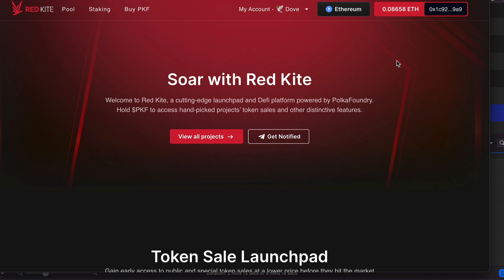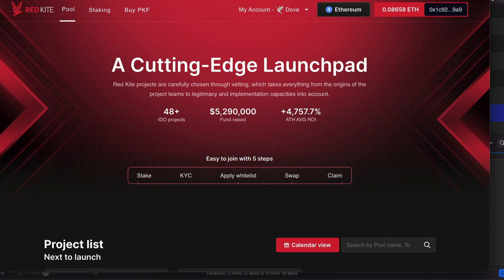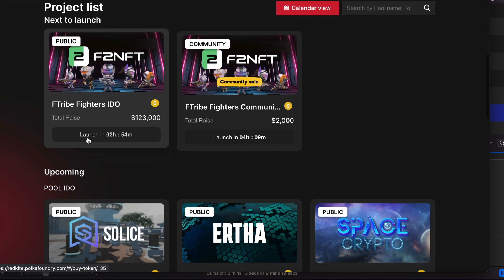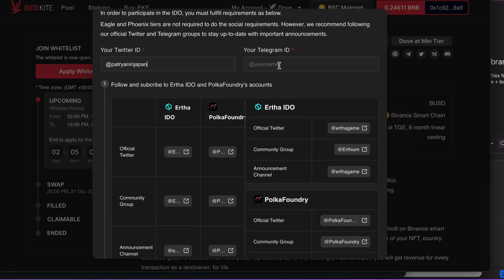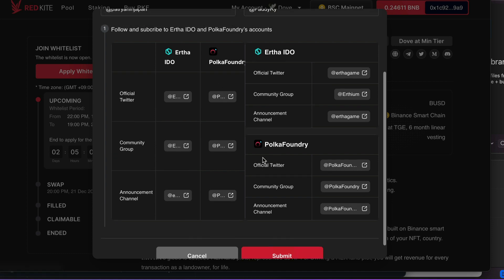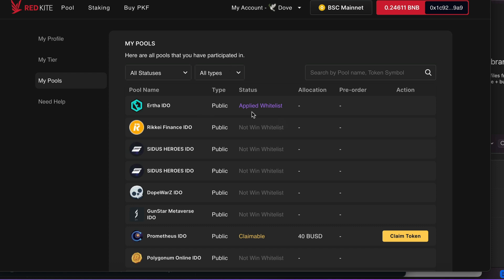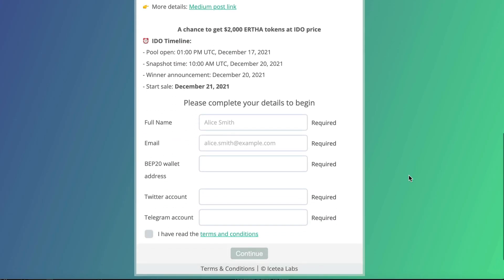Step three: apply for the upcoming IDO. Just go to the main page and click on View All Projects. Make sure you're connected to the BSC network, not the Ethereum network, because most of the projects you'll find are on BSC these days due to Ethereum being a little bit too expensive. Then click on the IDO which you would like to participate in. Fill out all the information like Twitter ID and Telegram ID. Follow the projects on Twitter and join the Telegram groups too. Now click Submit — you'll need to sign that on your wallet for a gasless transaction. You can check if this has gone through by clicking on My Pools. You can also join the community pools if you wish; in this case you might be given a few more Gleam tasks to complete.